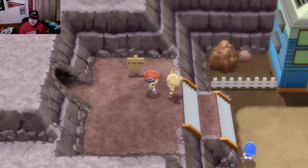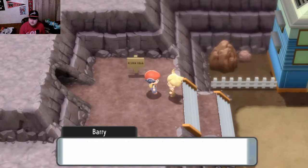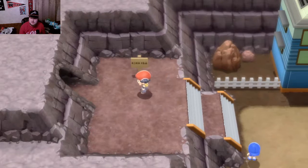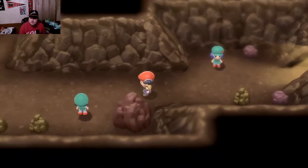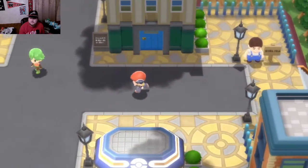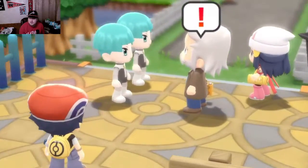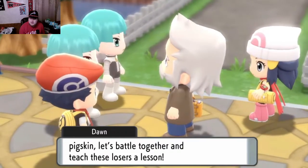There's Barry, running into us again. I don't think he fights us right here. So I think we should go back to Jubilife City and then go north to Eterna City. And we should have a double battle up here, I believe, because of these Team Galactic guys. A little bit of a cutscene here - I'm not reading all this, I know the story. Okay, that was quick.